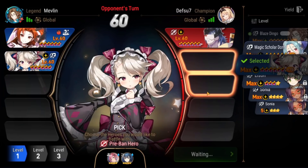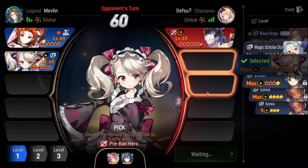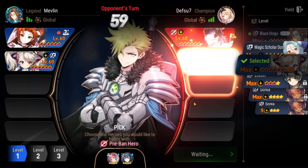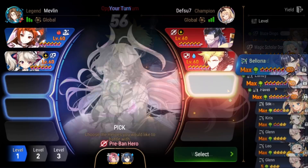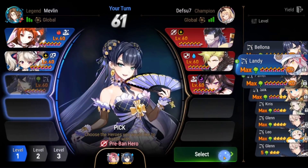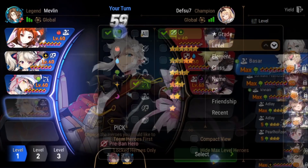I also grab Maid — sometimes I go Maid, sometimes I go Landy in this slot, not sure which one I like yet. I feel like with Carrot on the field people tend not to go Landy, so picking Landy later is a safe bet. That's why I grabbed Maid Chloe here because I felt she was more contested. Defsu goes ahead and grabs Crow and Specter — pretty solid draft. G.Perg, Crow, Specter: tank, attack buffer, and DPS.